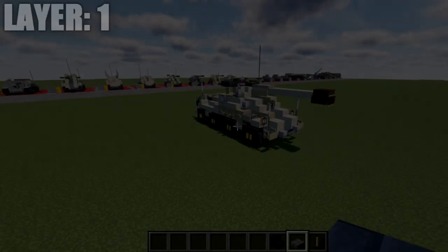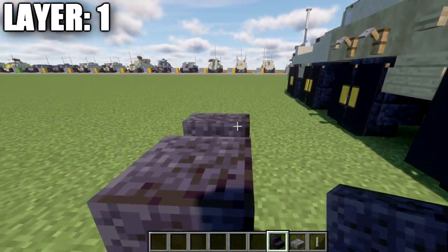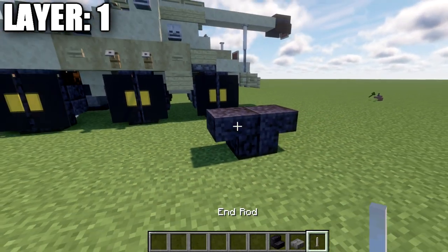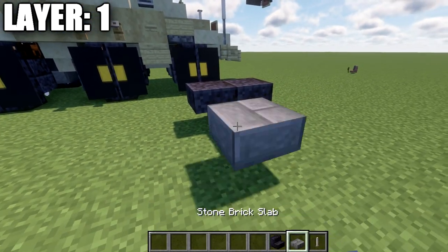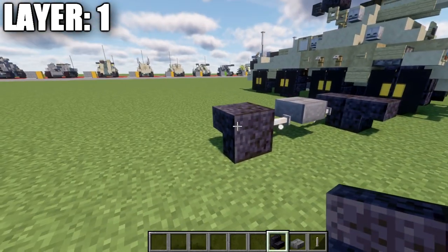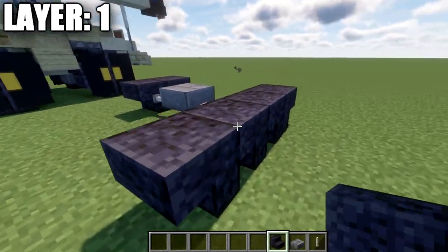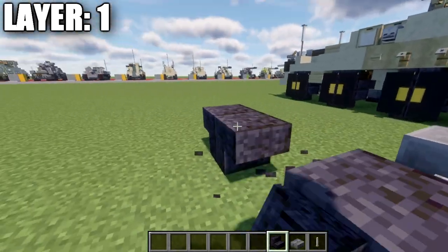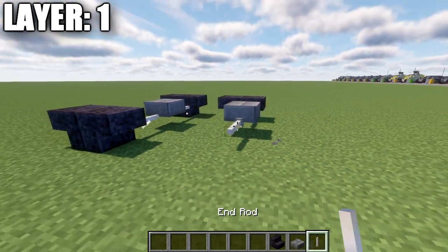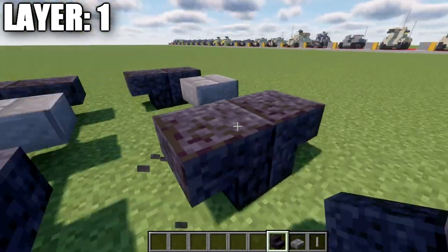Moving into layer one: to get started, place down two polished blackstone stairs back to back. We're going to place down an end rod coming off this stair, a stone brick top slab, an end rod, and then a polished blackstone upside-down stair with a second stair right behind it. Skip a space back from those upside-down stairs and do the same thing again: two polished blackstone stairs back to back, end rod, stone top slab, end rod, and polished blackstone upside-down stairs.